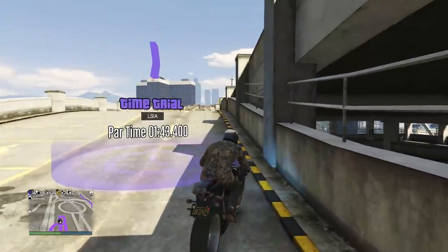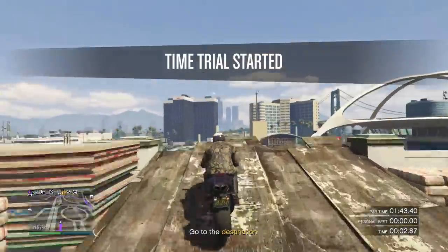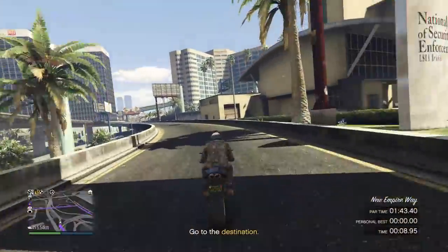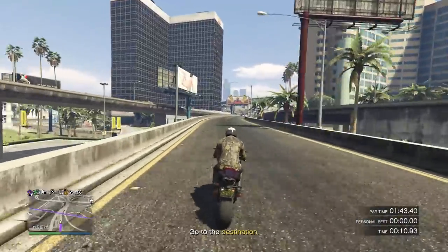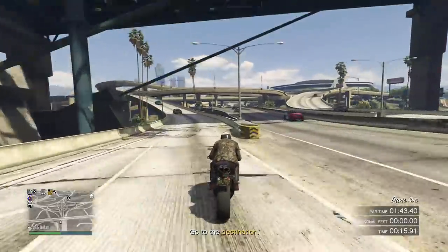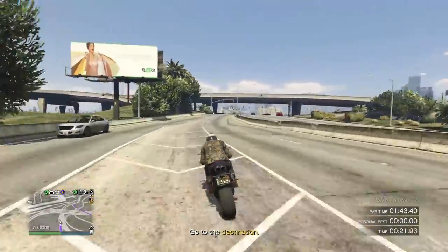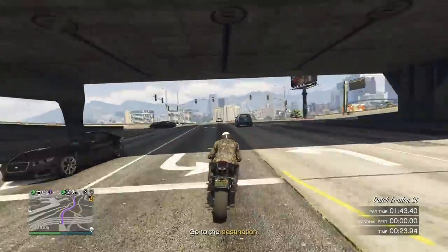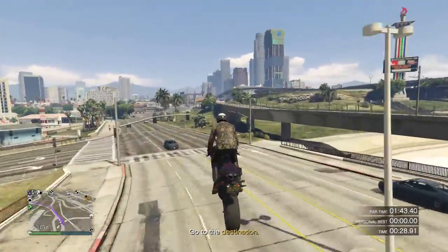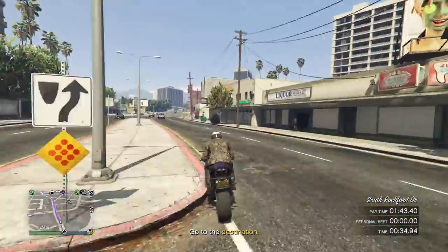Now that you have your upgrades — or whichever vehicle you chose — follow the path I take here. You can see I land on the grass with my back wheel first and wheelie as much as possible. The reason we wheelie is that it reduces friction, increases acceleration so we reach top speed faster, and also increases our top speed overall. You want to be at your top speed at all times.